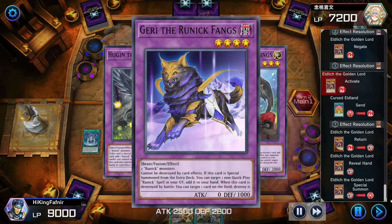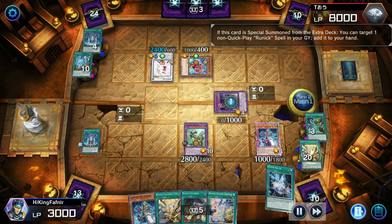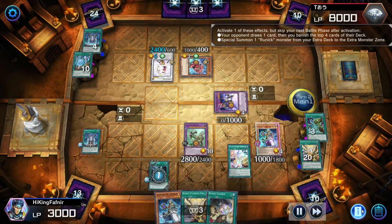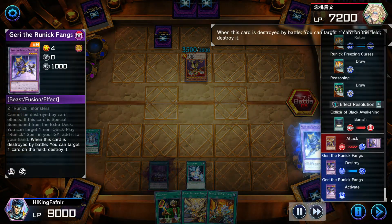Gary, on the other hand, when summoned has an effect where you can add back non-quick play spell cards from the graveyard to your hand. It also cannot be destroyed by opponent's card effects, but when destroyed by battle, you can destroy one card on the opponent's field.